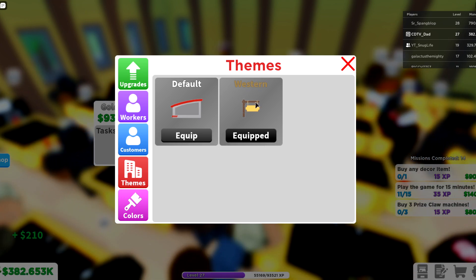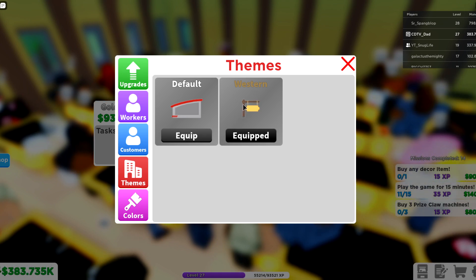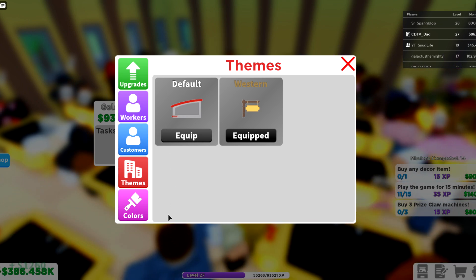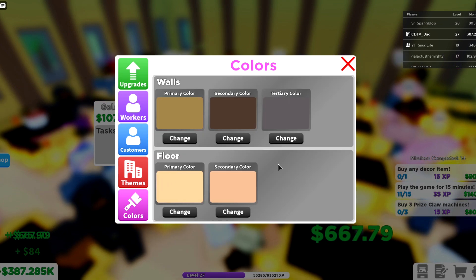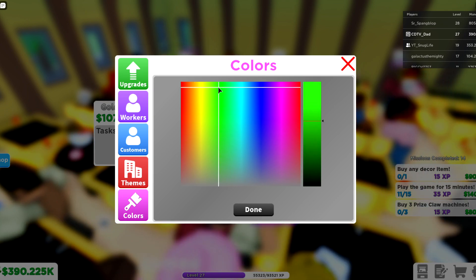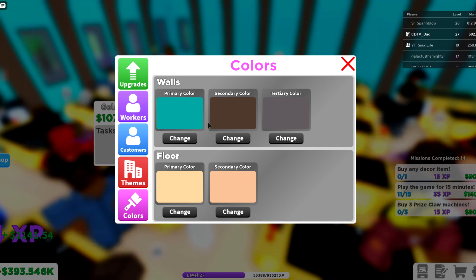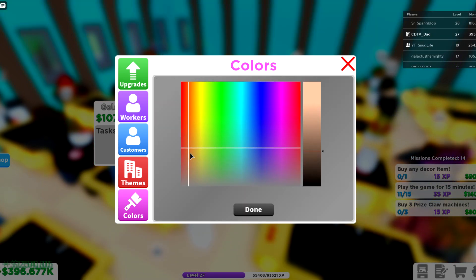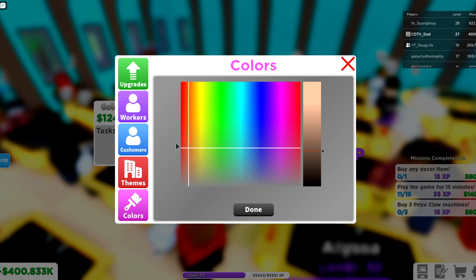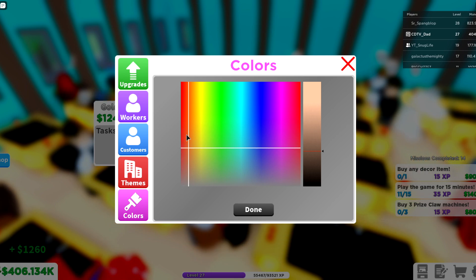I've only gotten one theme so far — the Western theme, besides the newbie theme you start with. The Western theme gives like a 15% extra boost. As for colors, I honestly had no idea you could change them, so we're gonna do that. That is actually so awesome — good job letting you customize the colors of your arcade, because after all it is your arcade and you should be able to do that.